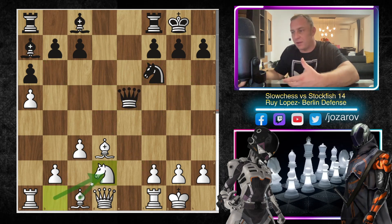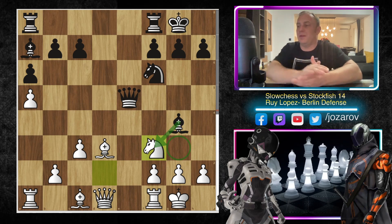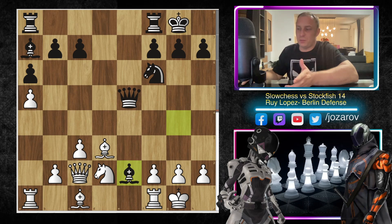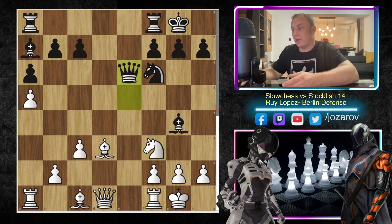Knight to d2 develops the knight but blocks the bishop a little. This gives Stockfish time to activate the bishop: bishop to g4. We have knight to f3, but now this knight is pinned! Stockfish will use this simple tactical threat — the knight is stuck, and to get out of the pin white has to play bishop to e2, losing tempo. Instead of knight to f3, white could have tried queen to c2, but bishop to e2 simplifies and black remains much better.